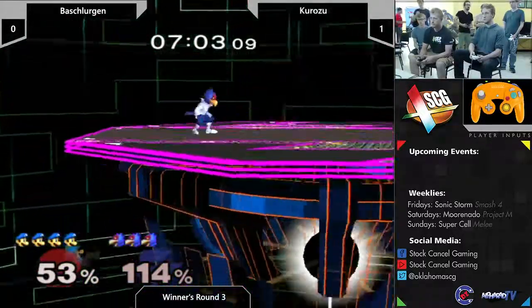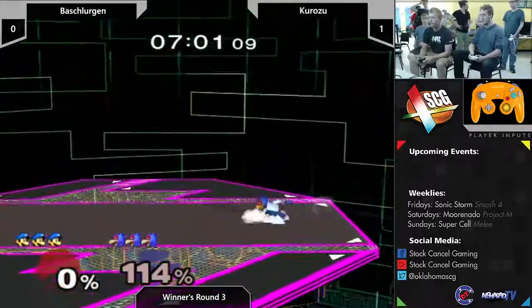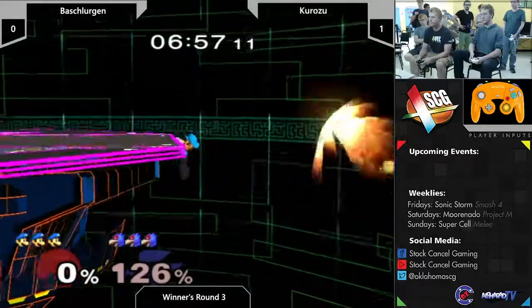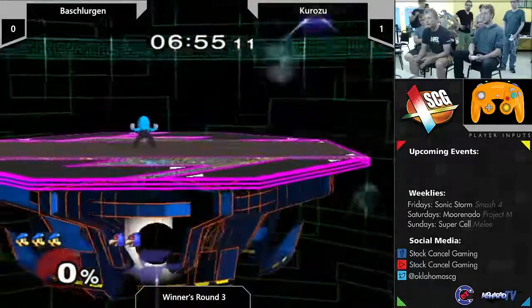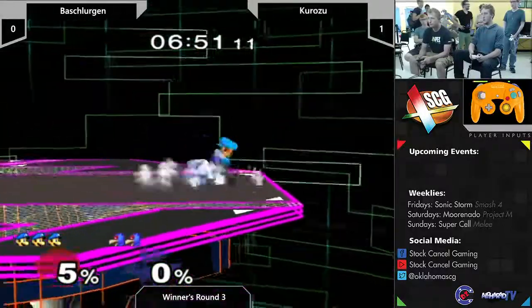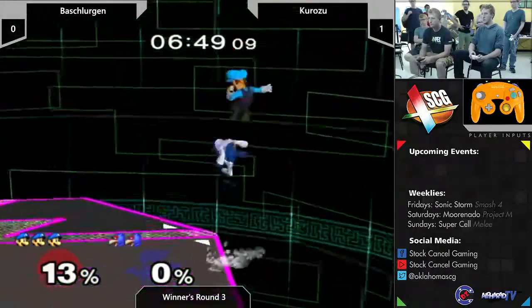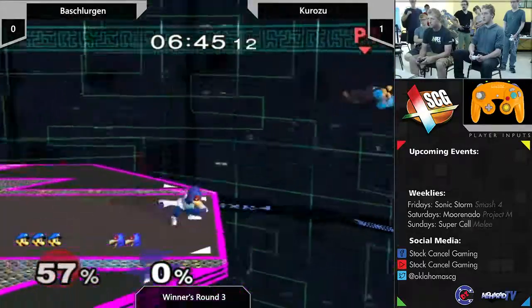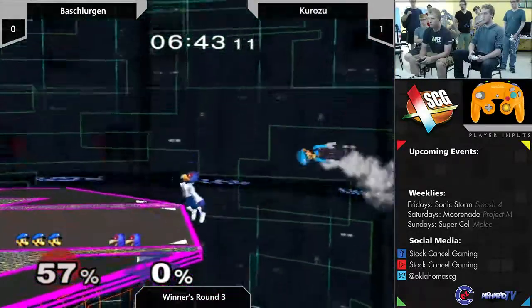Good back air - this guy's playing pretty well right now. Good edge guard - one stock difference right now. This is an odd matchup. I really don't know what this matchup is like. I would think you want to have a lot of lasers, keep the pressure on Luigi so he can't disrespect your space. Wave dashes - I think down tilt's pretty good.